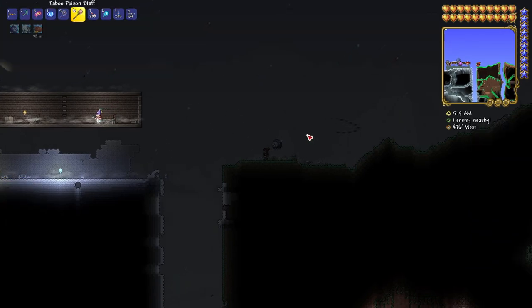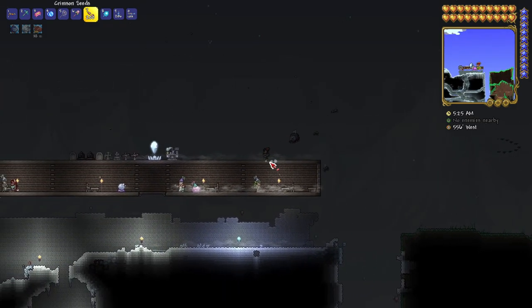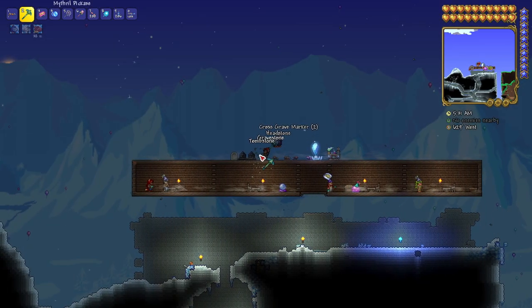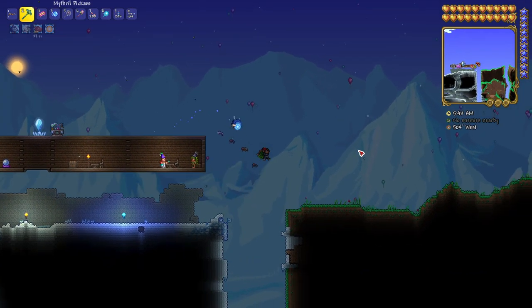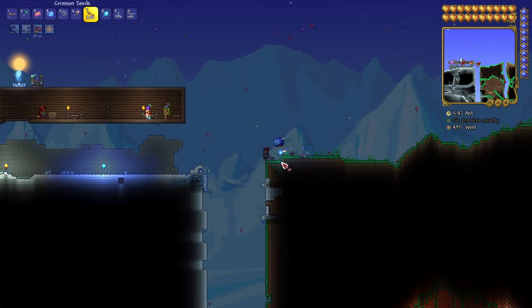I usually isolate a grass biome for this. To isolate it, you put a six to seven block wide hole — I usually go all the way down to hell on either side of the isolated block — and then you have your natural normal grass on top. If you want to see how to isolate areas from corruption or crimson, check out our corruption/crimson video on that topic.